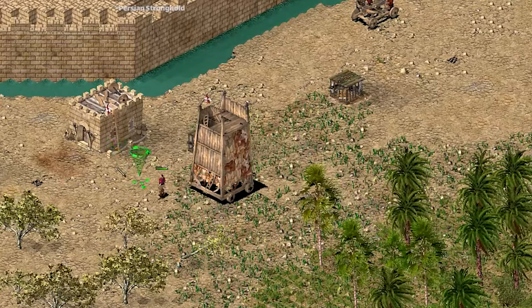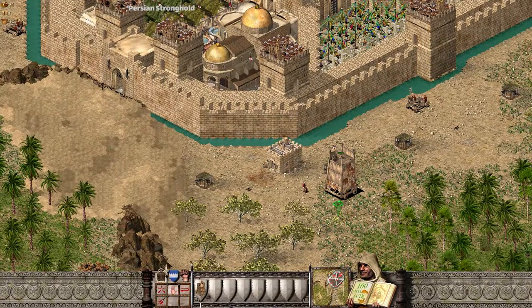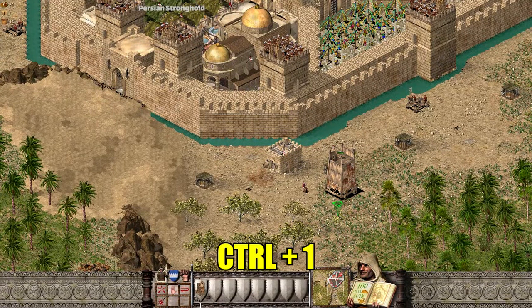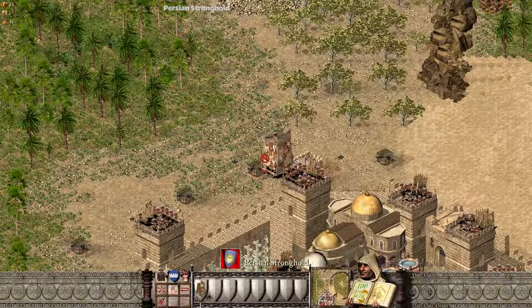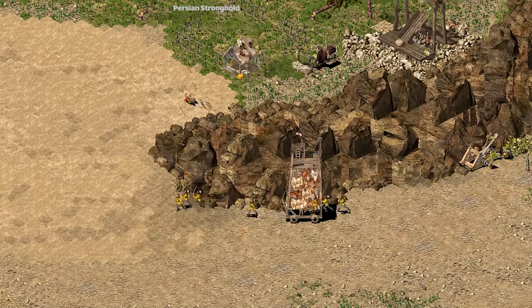We do not need an engineer anymore. Step 4: select the siege tower and make a shortcut for him — I use CTRL and 1. Step 5: place the target on the gate. Since it moves without the use of engineers, no one can see it anymore.